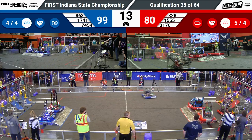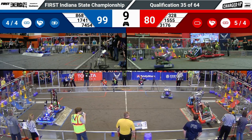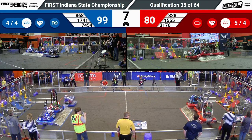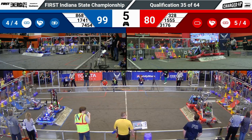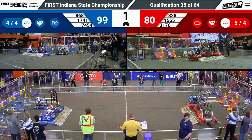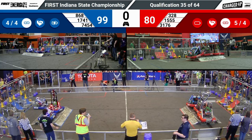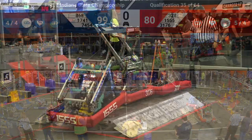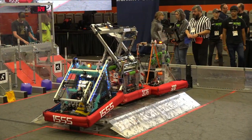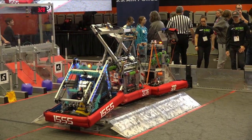The blue alliance has two robots in the air — 868 is just going to cycle another; they don't see the need of getting on. The red alliance gets the triple climb with plenty of time to spare. And now we are at the end of a match where there's a 19-point differential on the screen. However, the end game performance by the red alliance could very well change that.